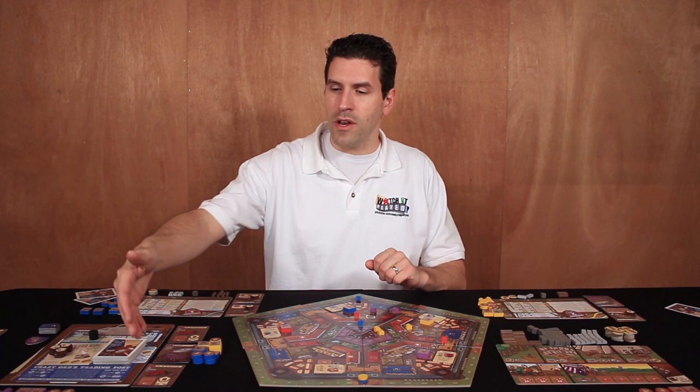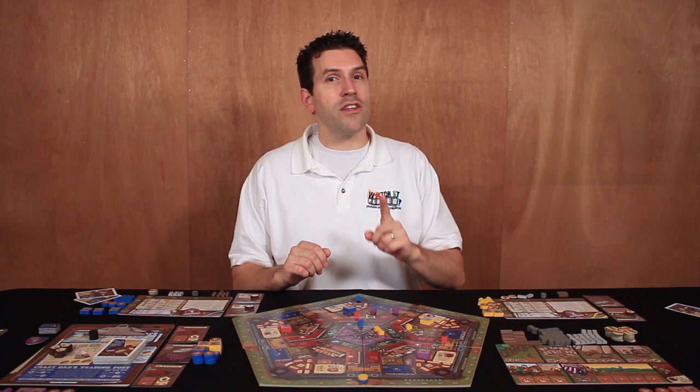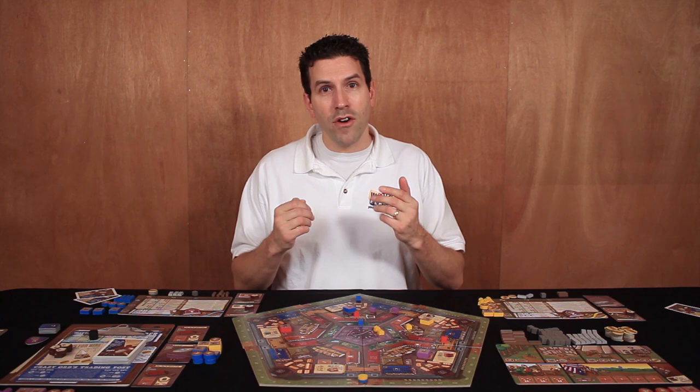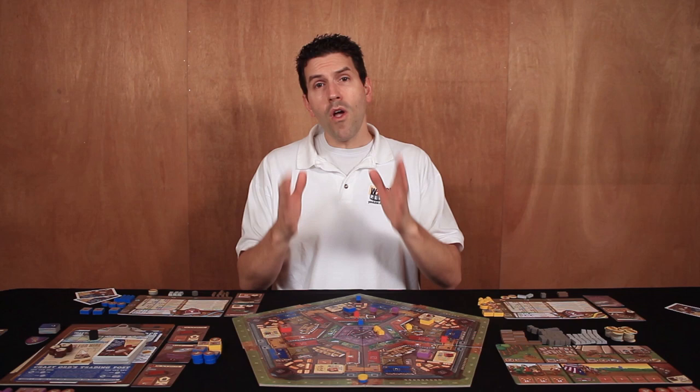If, as an action, you want to purchase for one coin one of the face-up property cards, or draw one card from the face-down property deck, you can do that during the action phase, but it has to be the very last action that you take. So you couldn't purchase one of these properties during your action phase and then build it during that same action phase. There are certain other locations, like the Librarians Guild, or if you've built a library property, where you can pick up some property cards during the round and then potentially build it during the same round. But that specific action of paying a coin to buy a property card has to be your last action.